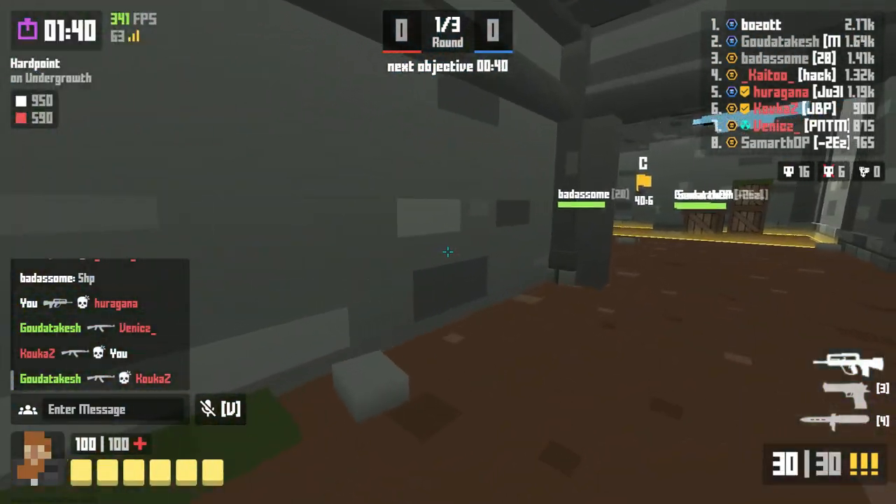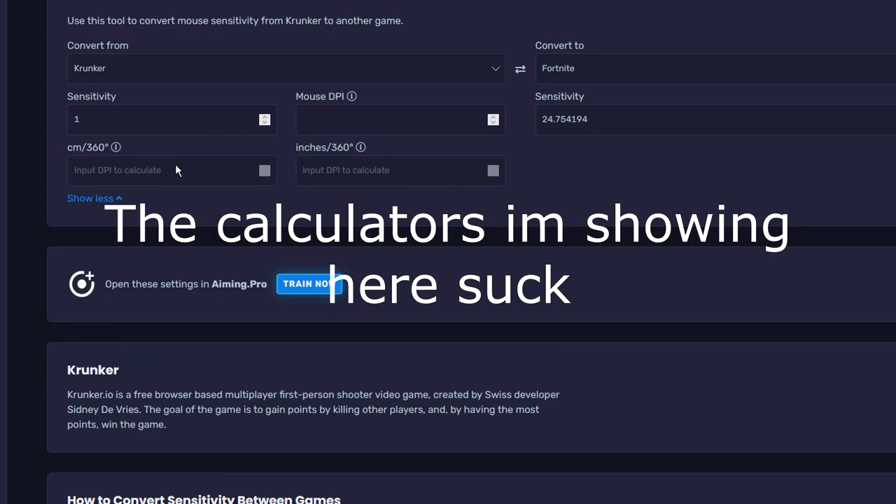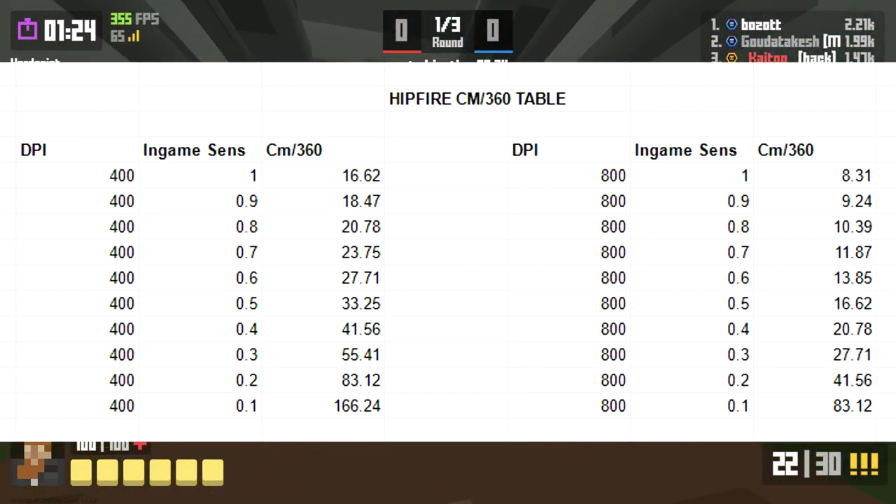Centimeters per 360 means how much movement of your mouse in the real world it takes to do a 360 degree spin in-game. The easiest way to measure roughly your centimeters per 360 is to grab a ruler, put it by your mouse, do a 360 spin in-game, and see how far your mouse moved. There are also many calculators online that can calculate your sensitivity more accurately, and I'm providing a reference table here as well.